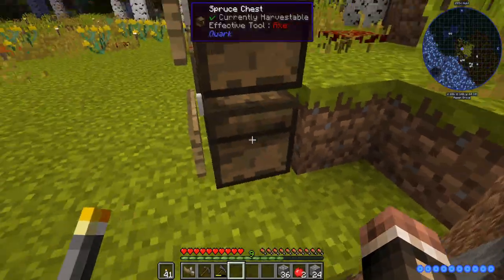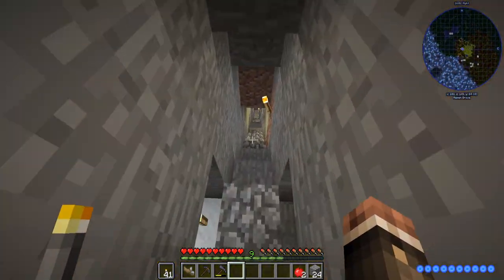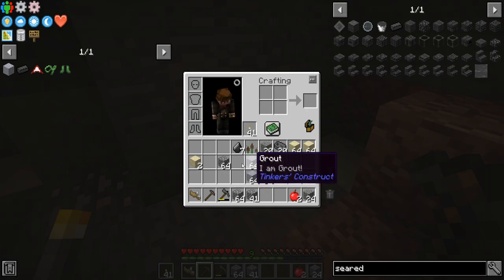Thankfully, we have the standard recipe for grout and seared bricks, so we don't have to do some crazy stuff like a lot of packs require. It is going to take a moment to smelt though. I should probably go get some more cobblestone to make a couple more furnaces, because furnaces are not just the normal standard recipe for some reason. Most things in this pack are normal standard recipes in the beginning game — just not furnaces, I guess. I'll feign mine a couple times here and we should be good to go.